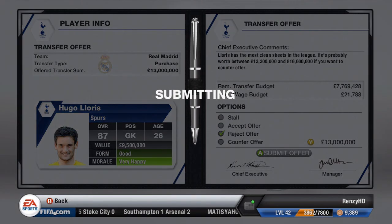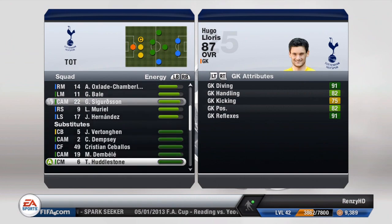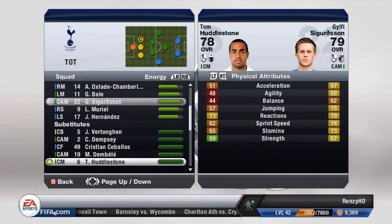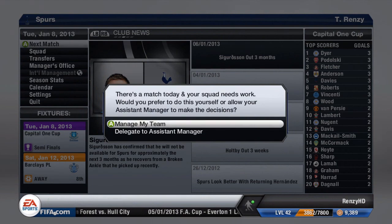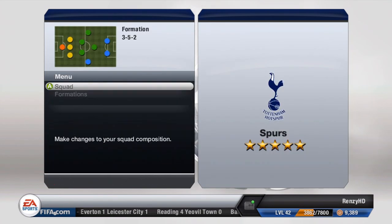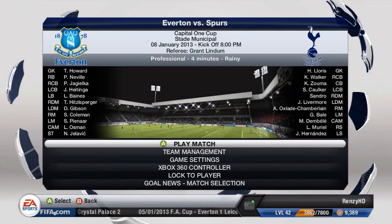We had an offer for Hugo Lloris which I wasn't going to accept — he's one of the best, arguably the best goalkeeper, so definitely not selling him. Sigurdsson is injured for 3 months after that game, which is unfortunate, but luckily we have Holtby and Dembele who can cover there. Someone commented not to sell Sigurdsson because he's great at free kicks — I'd actually noticed that and I'm definitely keeping him for that.